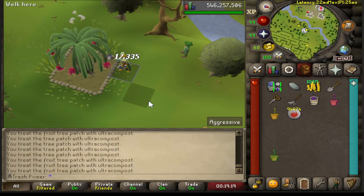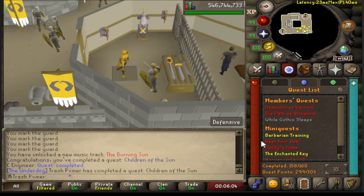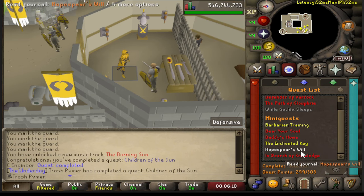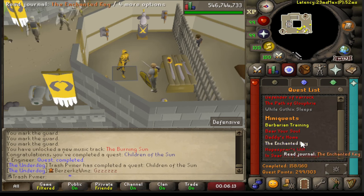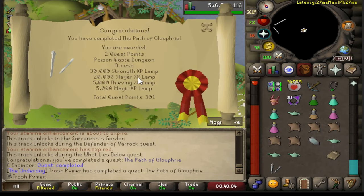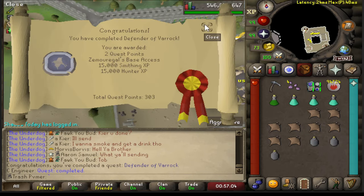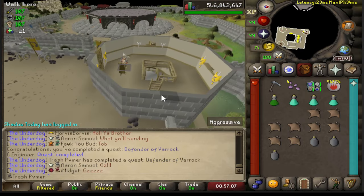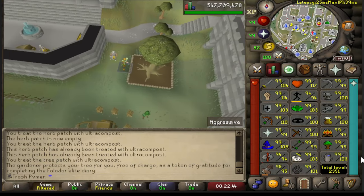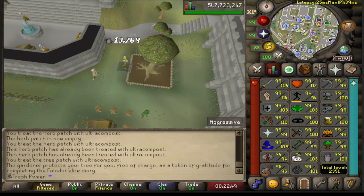103 farming — there we go. That is Children of the Sun completed. Now all I've got left is the Path of Gluffery, Defender of Varrock, and then I think I'm going to do my mini quests. I want to complete this list. That is another quest completed. I am about to get 20 mil farming — bam, there we go.